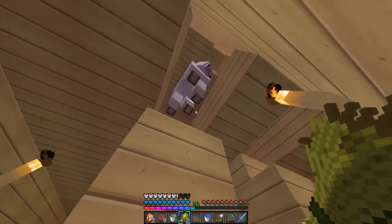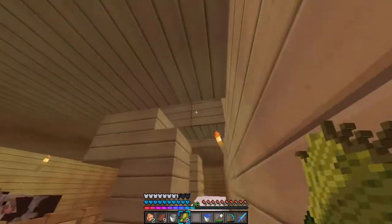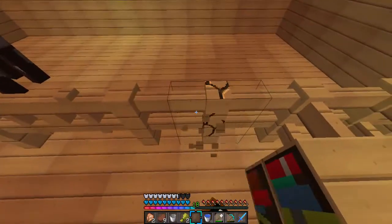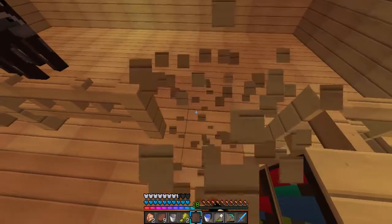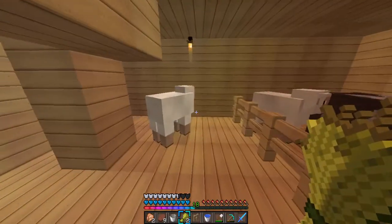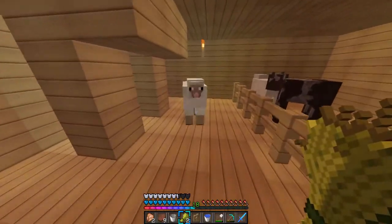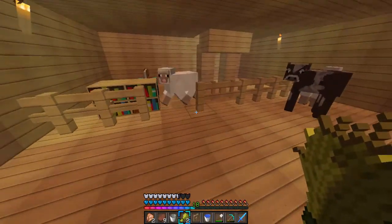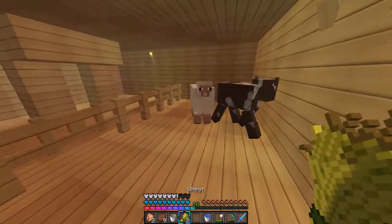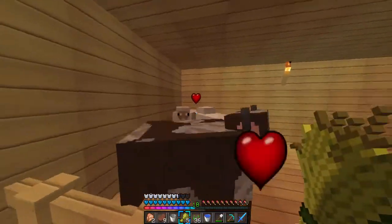Also guys, in the description leave your ideas for names for these animals. Come on Mr. Sheep the Second, just come down. Let's put this wheat away and quickly make a hole. Let's lead all of them inside. Come on Mr. Sheep the Second. Why are you doing this to me? Just come in here and then we should be good. Perfect, we've got them both in. Now let's feed these guys wheat — both of you, do your magic, make a baby sheep!